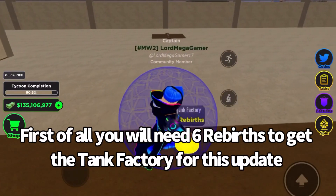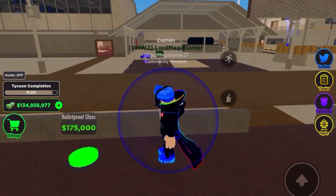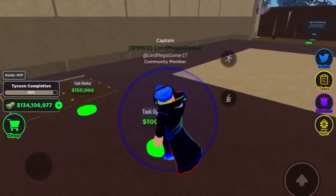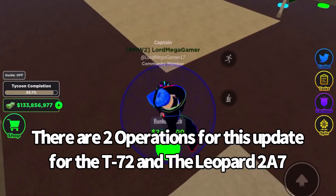First of all you will need 6 rebirths to get the tank factory for this update. Building the tank factory from start to finish. There are two operations for this update: the T-72 and the Leopard 2A7.